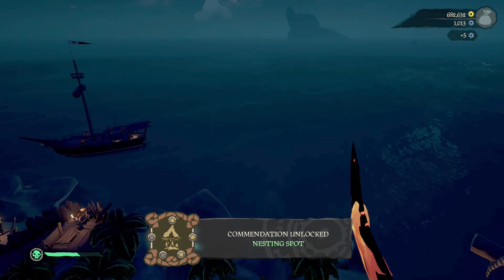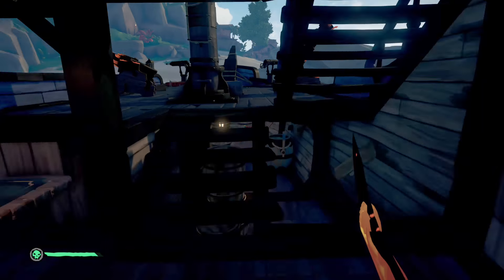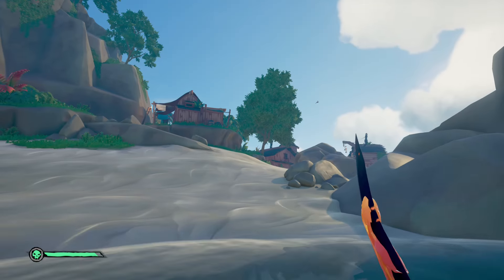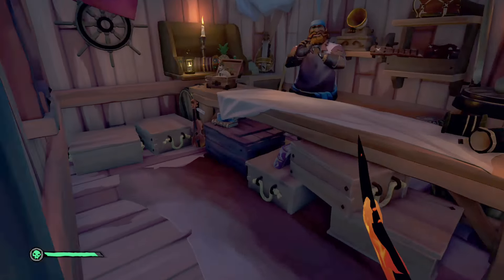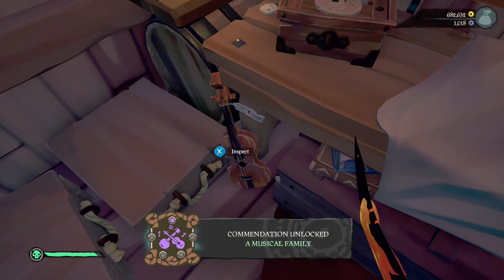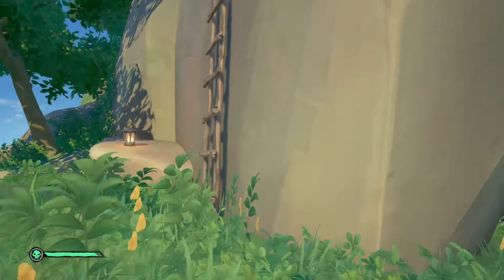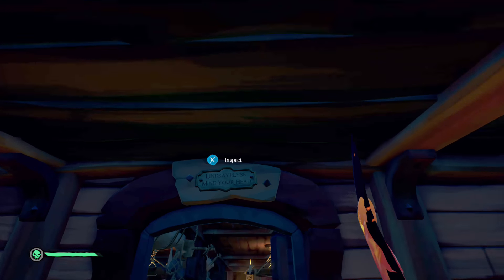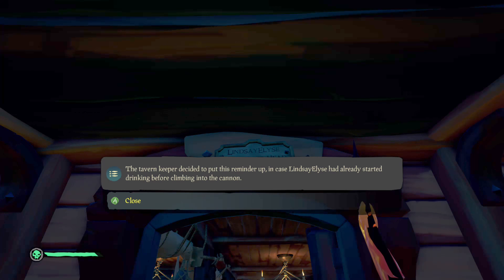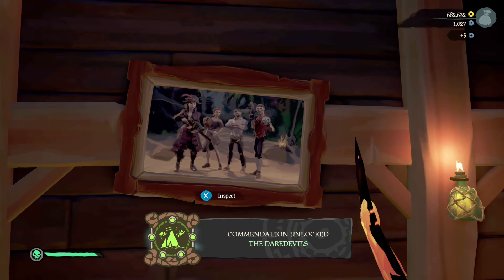From Crow's Nest Fortress continue east by northeast to Ancient Spire Outpost. Go inside the equipment shack and on the left side you'll find a violin to interact with. Then head up to the tavern and interact with a small sign above the door just before entering for the And Not a Drop Spilled commendation. Once inside the tavern, immediately look left for a picture of some well-dressed pirates to get Dressed to Impress.